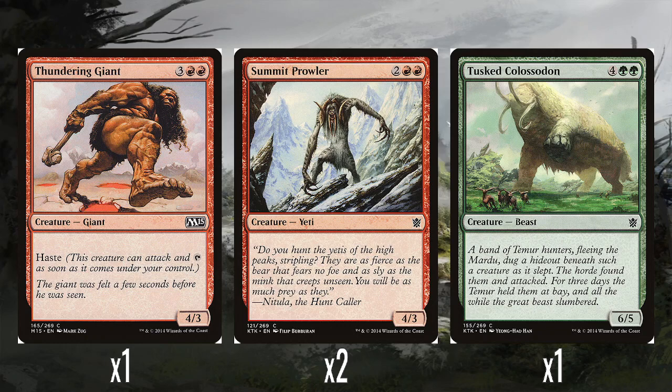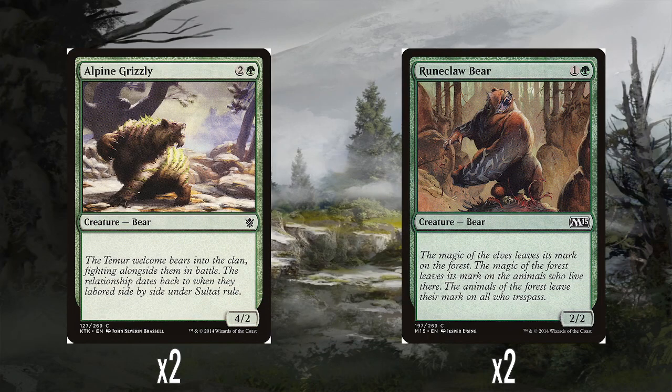A little bit of trivia about Summit Prowler — it gets reprinted in either Fate Reforged or Dragons of Tarkir with the exact same art except there's a dragon in the background, to represent the alternate timelines of Khans of Tarkir. I think it's the only card that uses the exact same art with just a small adjustment. A single Tusk Colossodon — four and double green for a 6/5, no abilities, just a big creature. Two Alpine Grizzlies — two and a green for a 4/2, no abilities. And two Runeclaw Bears — one and a green for a 2/2, no abilities. There's a lot of vanilla stuff in here, which annoys me. Morph is technically an ability, but they do nothing after being morphed — they're just big creatures. I would feel very disappointed buying this deck.